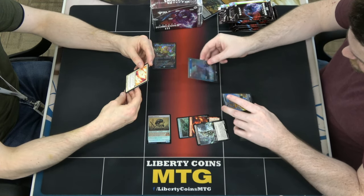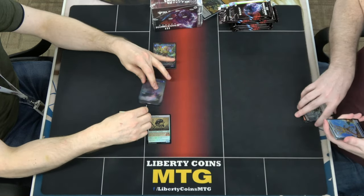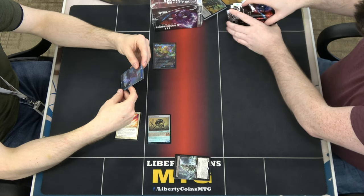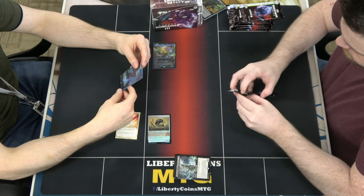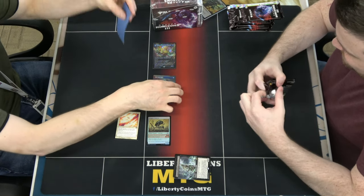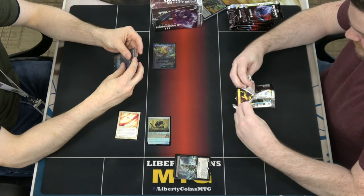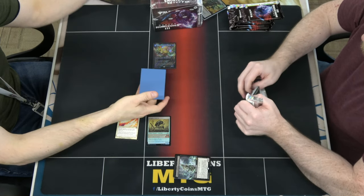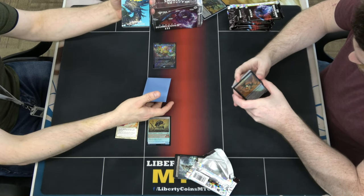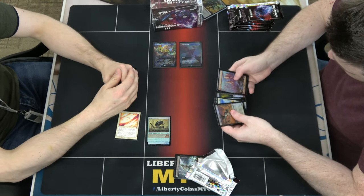That'll look kind of familiar to you. Swan's on, for artifact creature or planeswalker. Enchantment. That's cool. If anyone likes the color of these sleeves, these are Dragon Shield Lagoon Dual Matte Sleeves. That and the Wraith are probably my two favorite colors of the Dragon Shields. The Wraith is the purple.